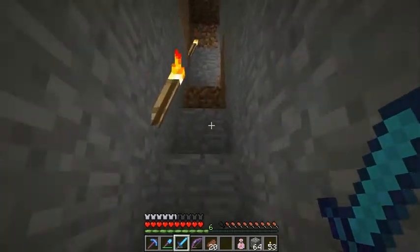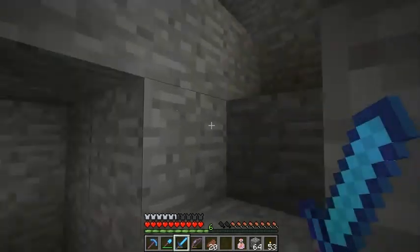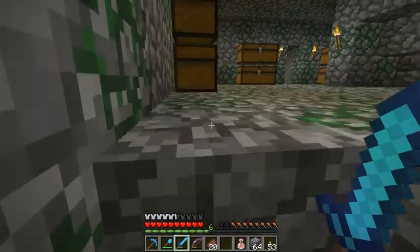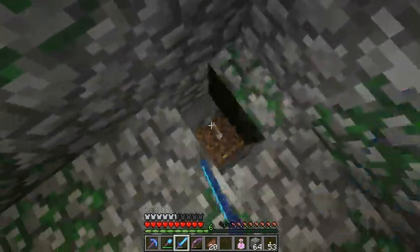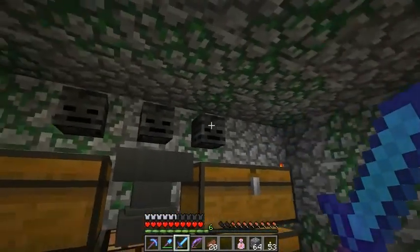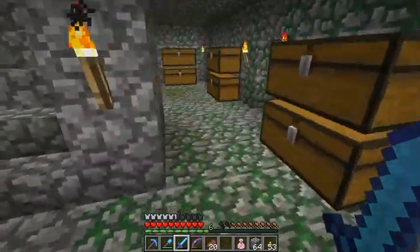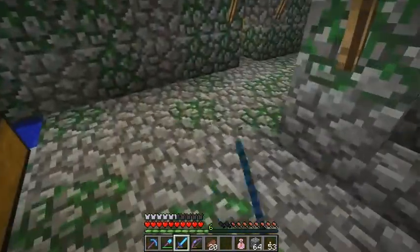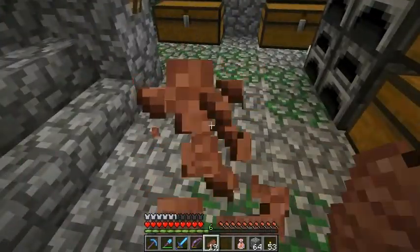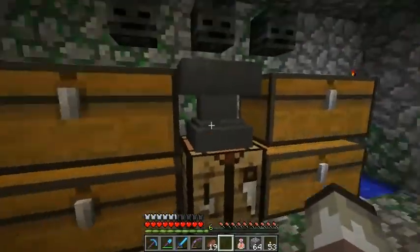I've been in the Nether. That project I started last time — the area to kill wither skeletons — is working great, and I will show you. I already got three of them. So I'm ready to make a Wither, but I don't have the necessary equipment to kill the Wither yet. I'll need a full set of diamond armor that is well enchanted.